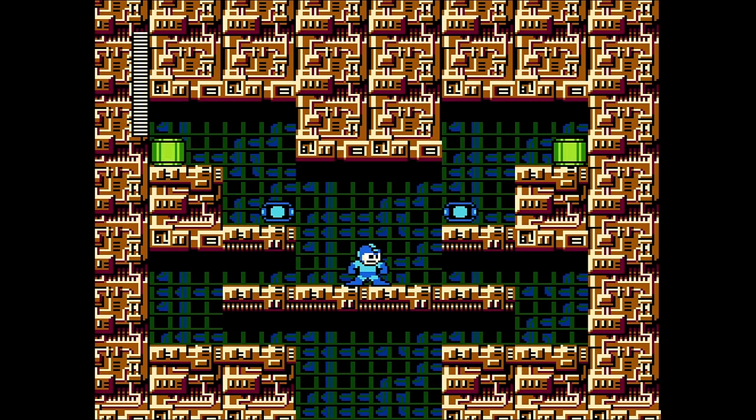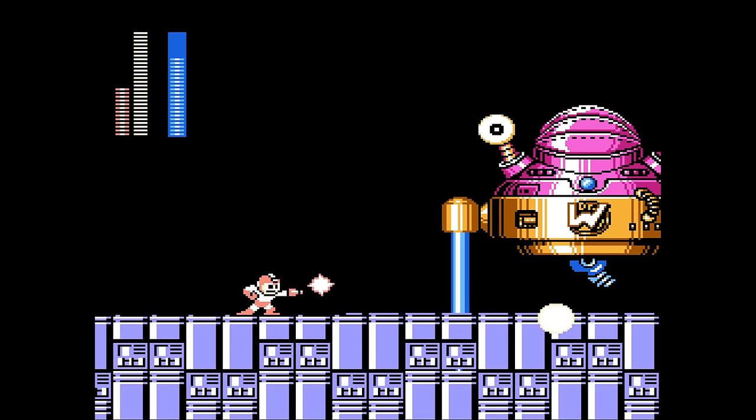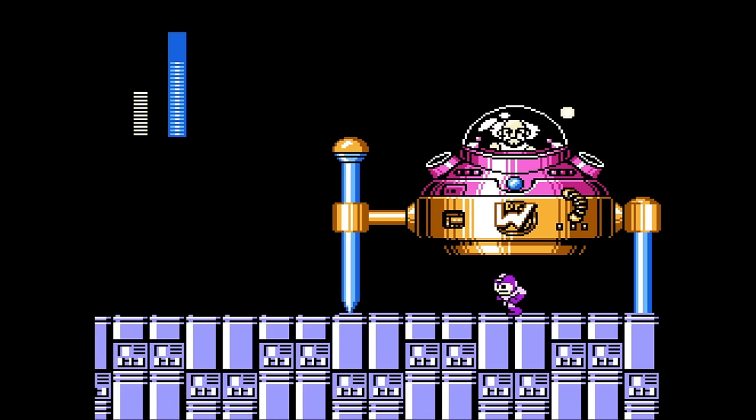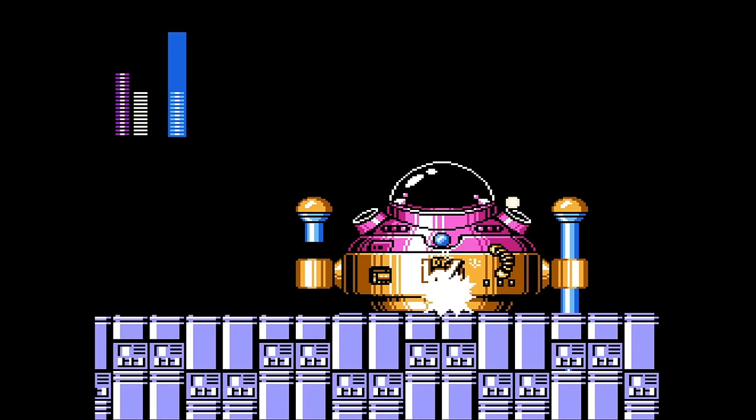We're at Wily Stage 5. Wily is in a weird snail robot called a Pinbot, and its first phase is weak to Spark Shock. The second phase — not sure if it's actually weak to Shadow Blade, but it makes it really easy to just stand under it and shoot up.